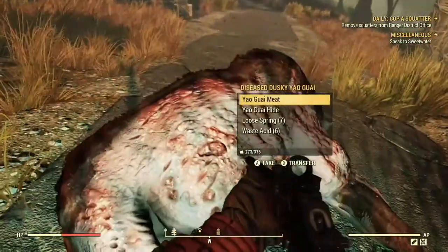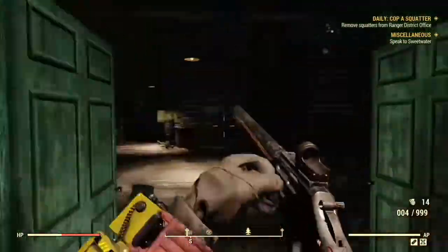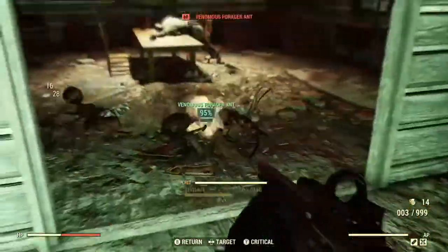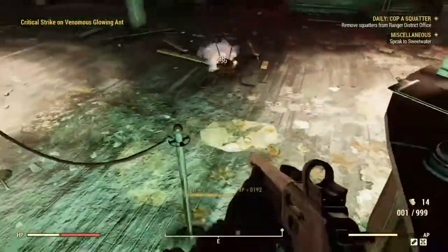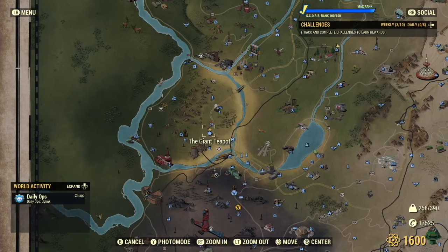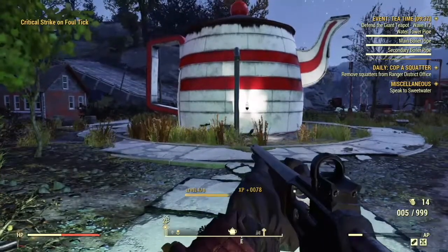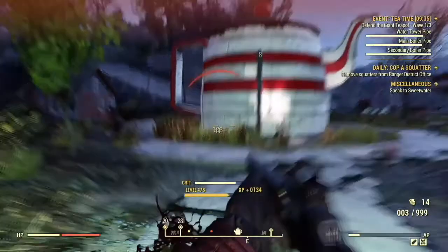One place is Dolly Sod's but watch out for the bear — a few things can spawn here but I tend to get lucky with the Rad Ants. The Giant Teapot also spawns either Ghouls or insects, which include Rad Ants, and if the Tea Time event starts, take part in that and you will definitely get a few ants.